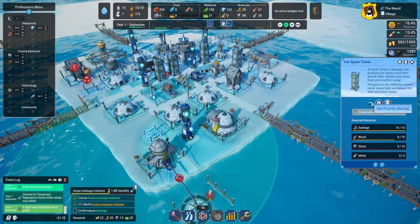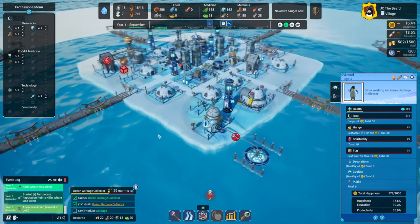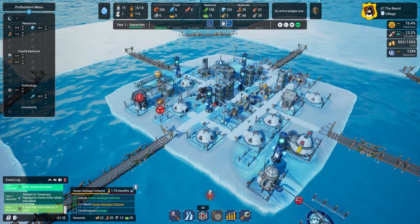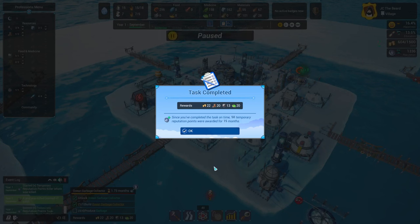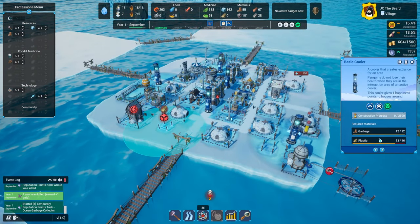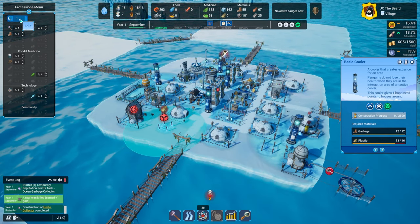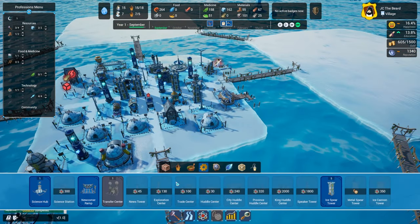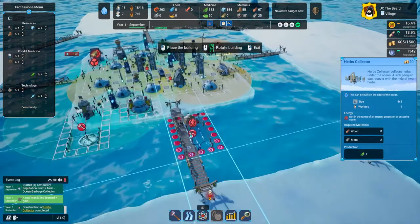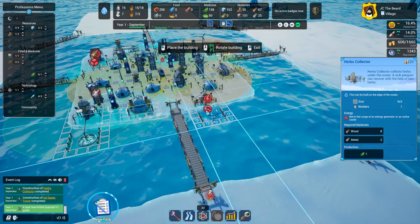We can eventually get into that, so let's prioritize it. We still haven't collected enough garbage, but we are getting there. Let's speed up time — by just a touch, I mean the fastest game speed. Now we have an idol because this guy got destroyed, so we need to rebuild our herb collector. That's going to be under resources or food and medicine — there it is. I guess right there is probably fine.